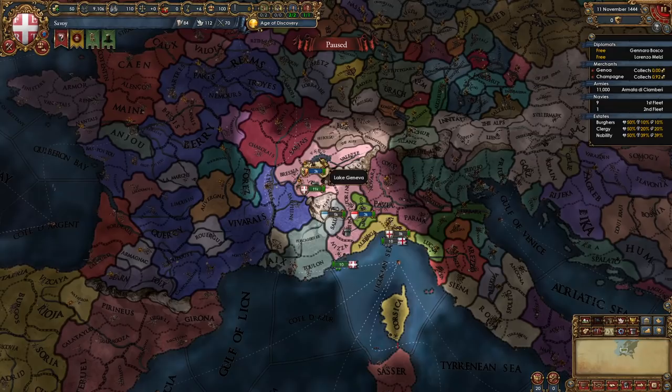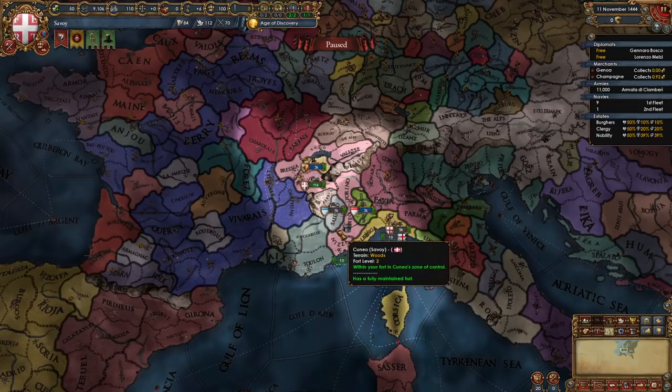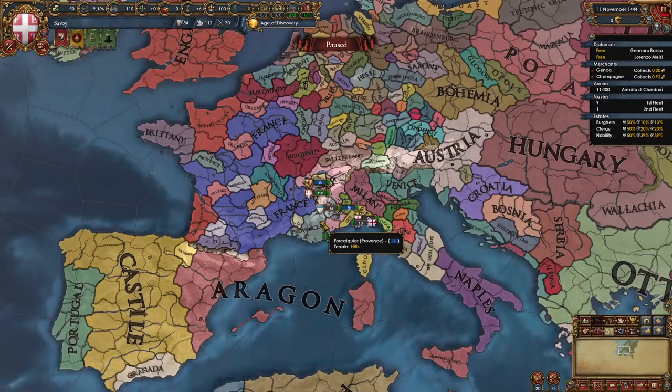Savoy is one of the most popular nations to form Italy with. First you're going to be forming Sardinia-Piemont with that beautiful color — probably the best color in the game. Honestly, it is my third choice pick for forming Italy after Florence and Milan, but I know it's number one for a lot of people.